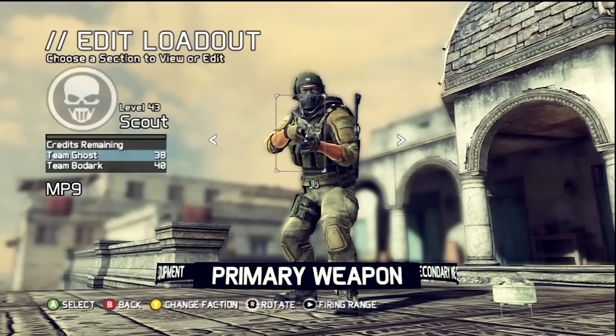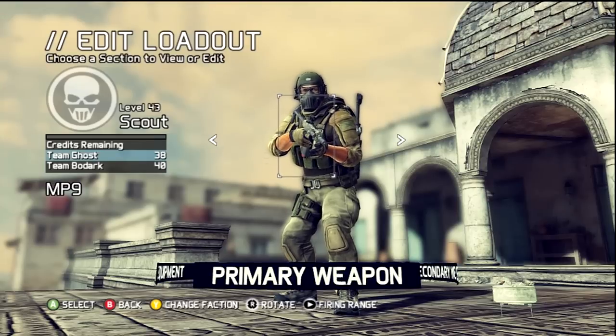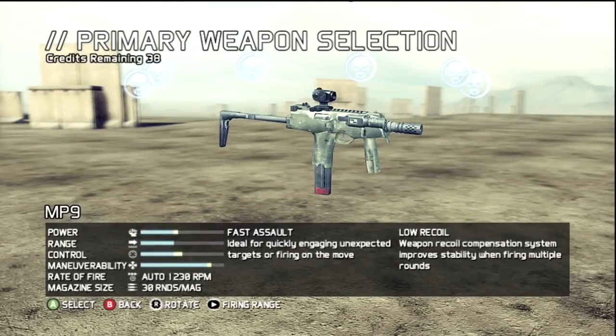Welcome to another episode of Ghost Recon Section. Today we're going to analyze the Ghost weapons, the new weapons that have been added with the new DLC, the Arctic Strike. We're going to start with the Ghost, with the Scout first.